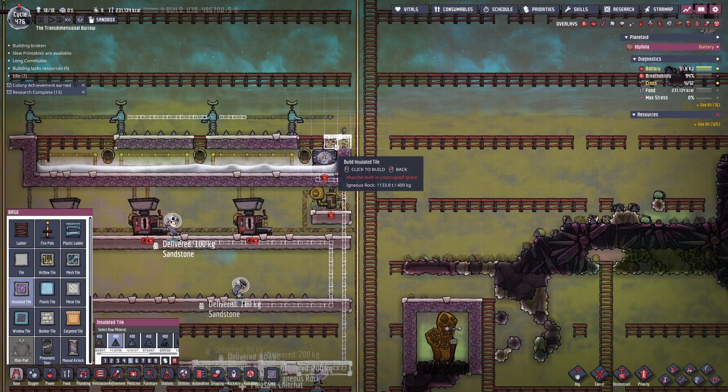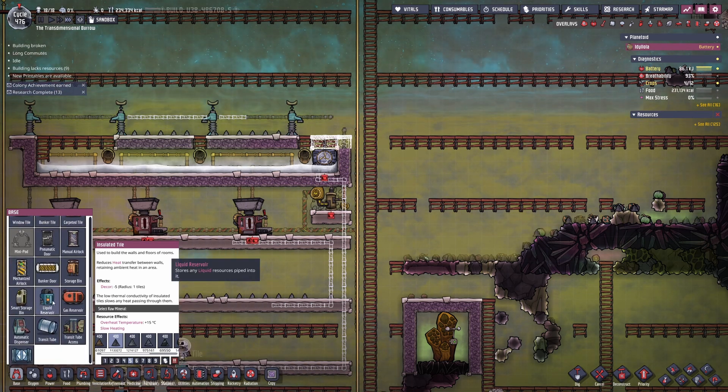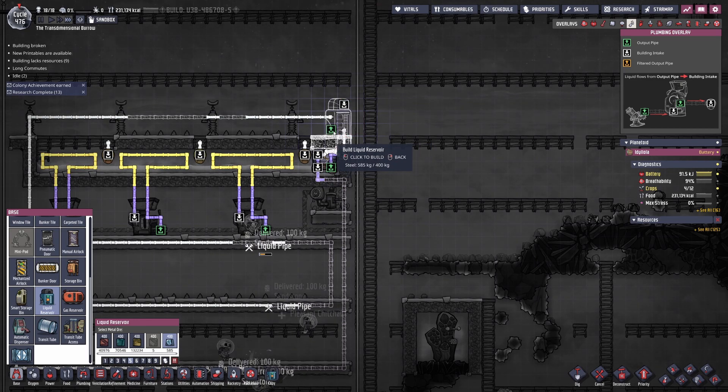Here you can see me building the cooling loop. It's going to run past all the steam turbines and then cool each of the floors that I have machinery on. I'm going to build a liquid tank to act as a reservoir, which will equalize all the temperatures in the pipe.